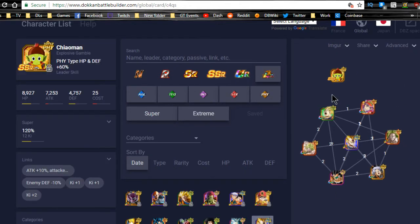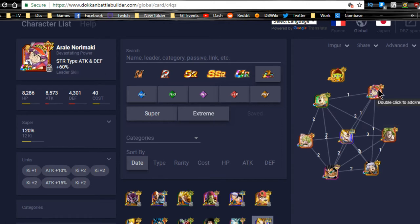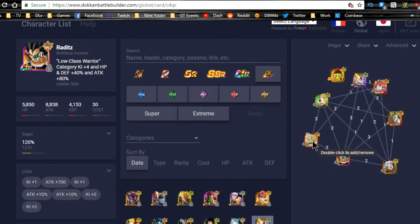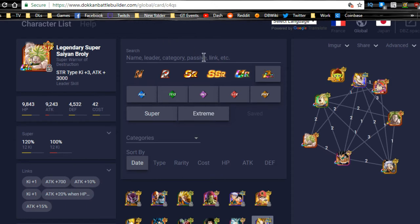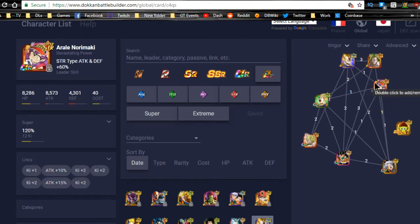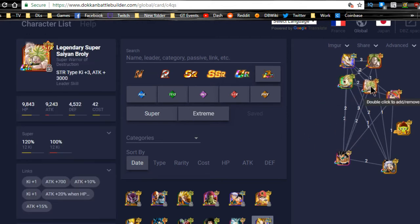All these guys link decently together, but you're not really looking for links on this team — you're pretty much just looking for as much damage as you possibly can. You want to have one of the LRs — either LR Broly or LR Majin Vegeta — as your primary pick.